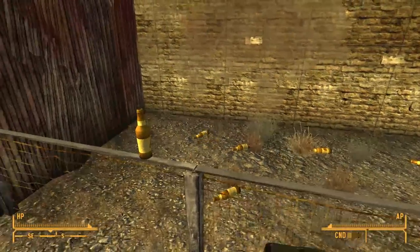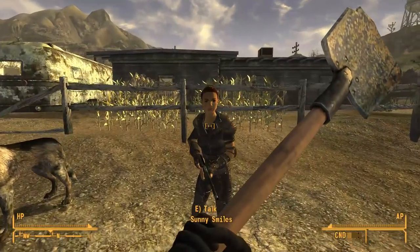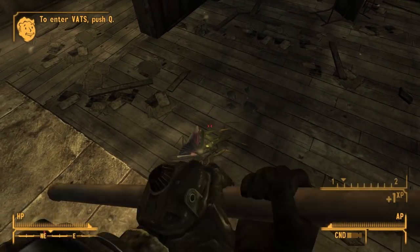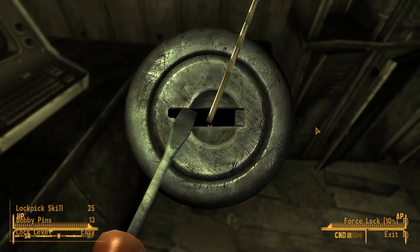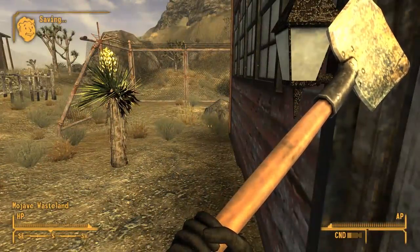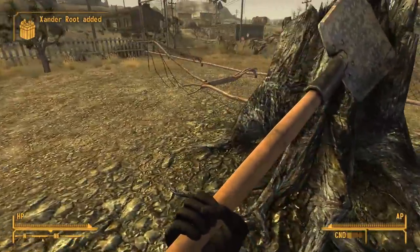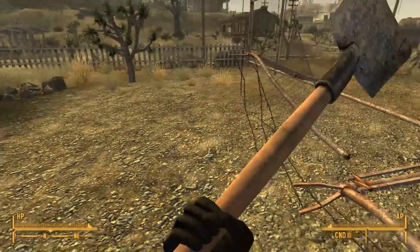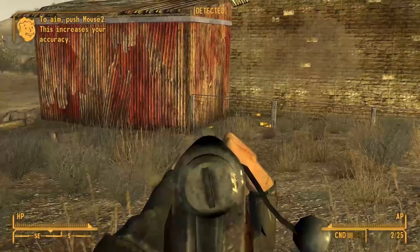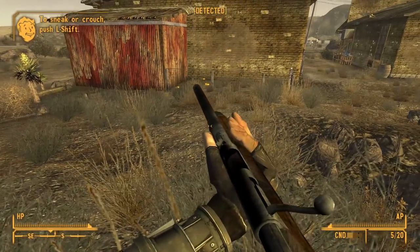Out back, Sunny gave me a varmint rifle and told me to shoot the bottles. Instead, I used the shovel and nothing happened. So I went to the schoolhouse, killed the Mantises, hacked the computer, picked the safe, and left. I then thought about Fallout 3 and the BB gun — is using the varmint rifle to shoot bottles really all that different? I thought not, so I went back, shot the bottles, ended the tutorial, and went to see Trudy.